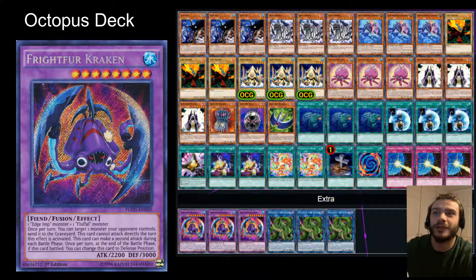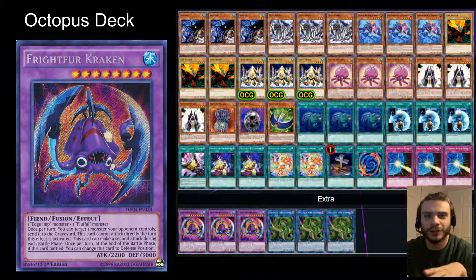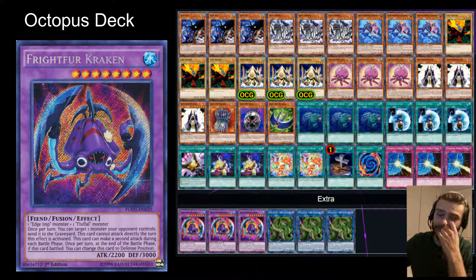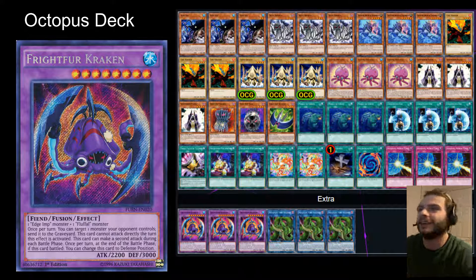It's interesting that I managed to find enough octopus cards to put it together. It essentially involves the main boss monster of Frightfur Kraken. I've gone for anything that's kind of squiddy or octopus-y is allowed. And you know, it's actually an alright deck — I think it could give the shark a good run for its money.